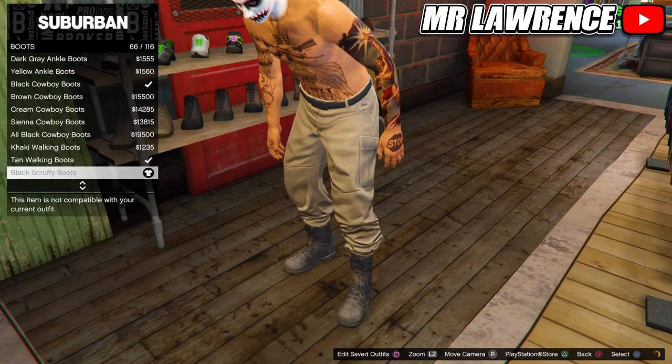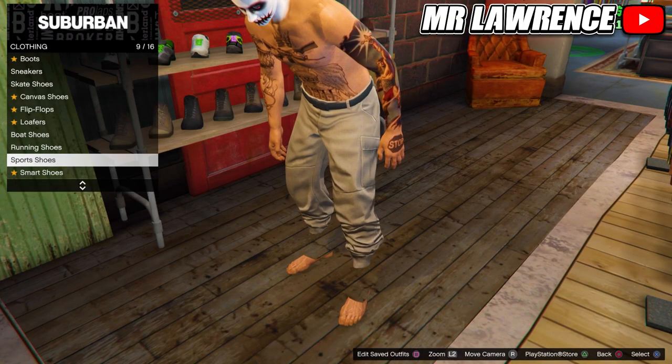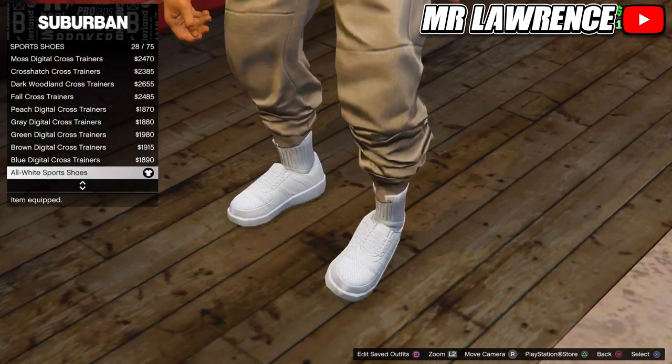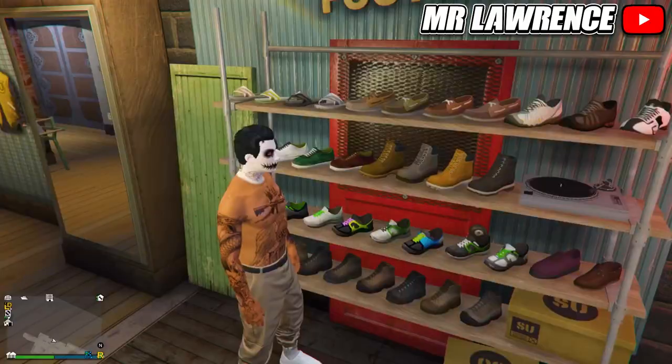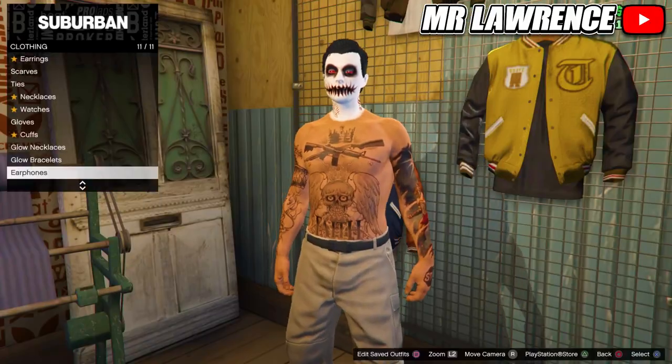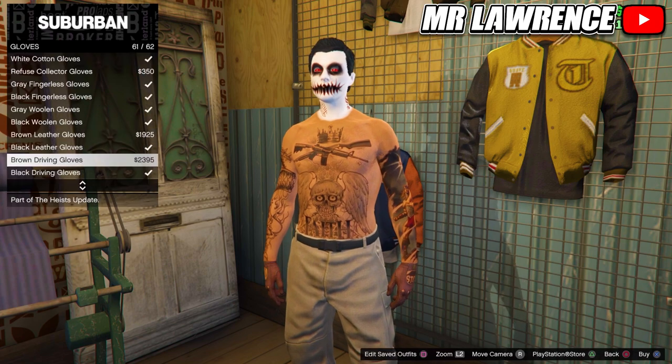Then go to the shoe section. Sport shoes and scroll down to number 28, the all-white sport shoes. Now go to the accessories. Go to gloves and equip the white cotton gloves.